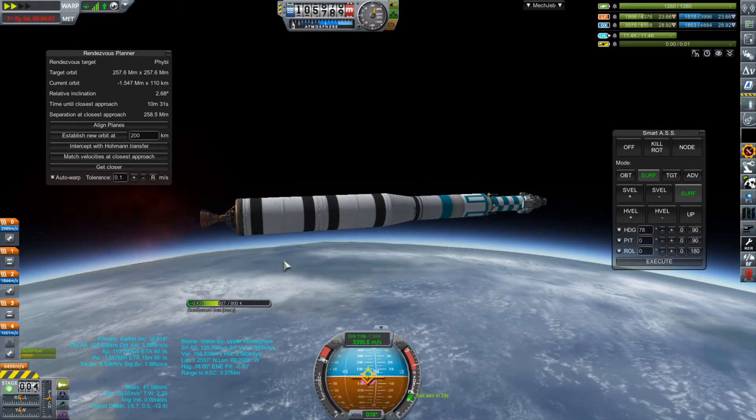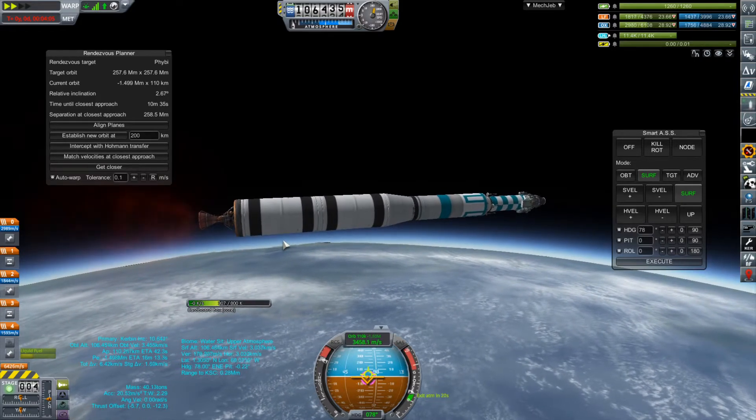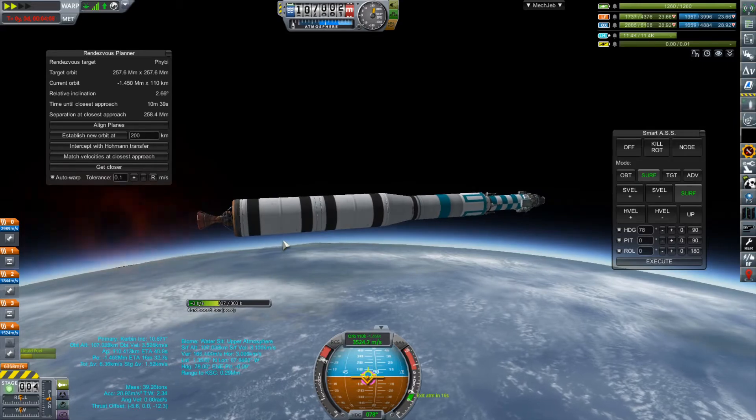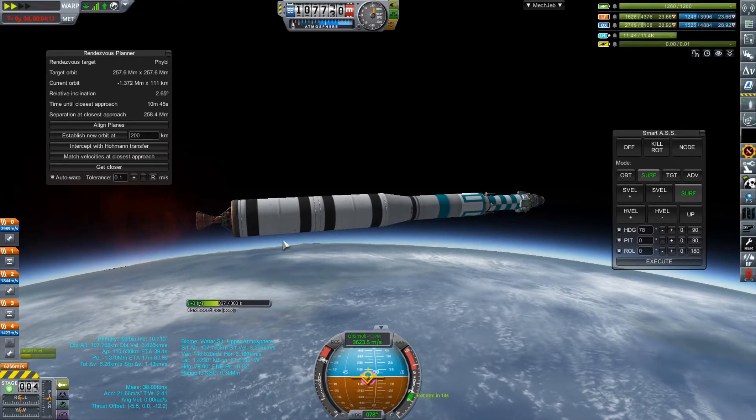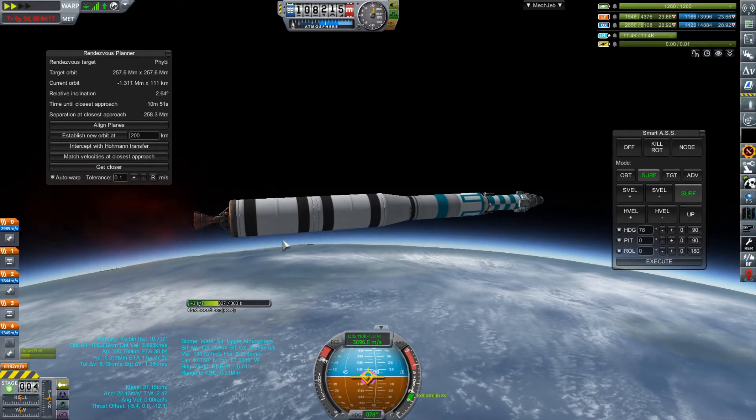We're actually burning right toward FIBI. We're going to end up pretty close on the inclination — that's really good, considering how roughly we launched: 2.6 degrees of relative inclination.